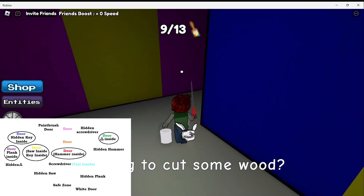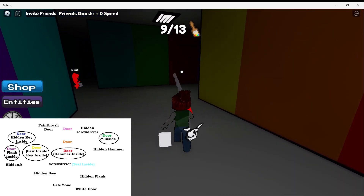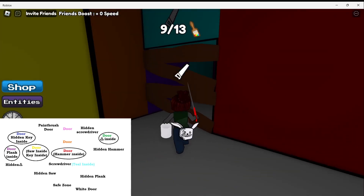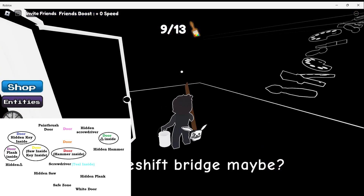Now we're on the way to the yellow door. Let's go this way, and left at the purple, right at the yellow, past this blue pillar. This is our yellow door. We can open this area, pick up our plank, and go through.